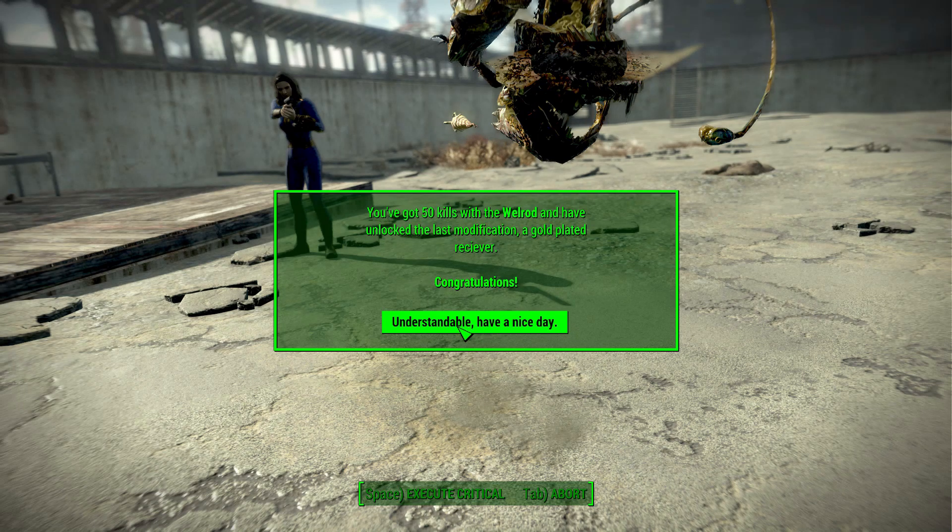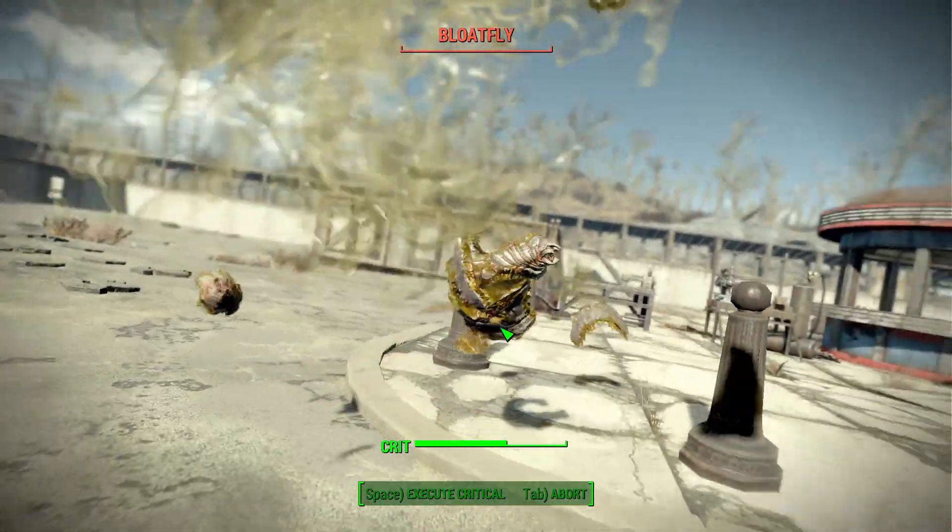At the 5 kill and 25 kill unlocks you just get a little bit of UI that pops up in the corner saying you unlocked a new part, but for the final unlock at 50 kills you get a more special notification - pretty cool.